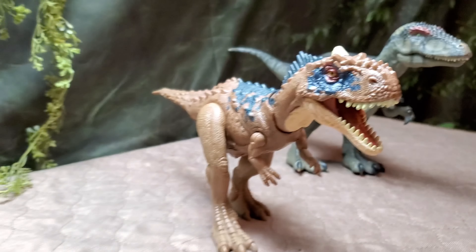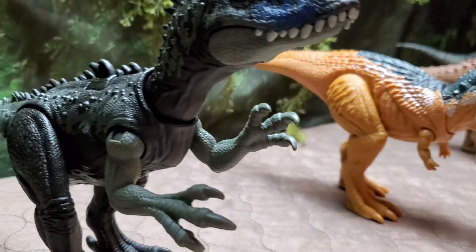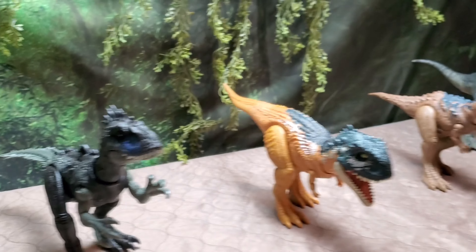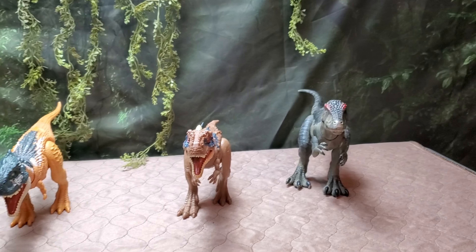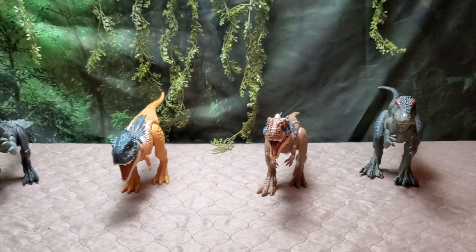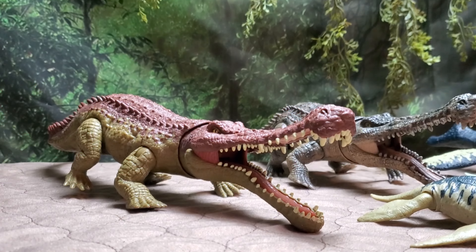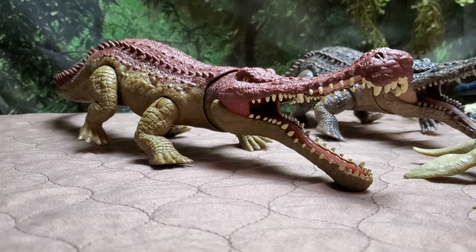Here we have the Scorpios Venator and Dryptosaurus, both in the Dominion line. The Scorpios Venator looks a little silly with its paint job and really intense sculpt, but I can't help but love its boxy head. The Dryptosaurus is dripping.